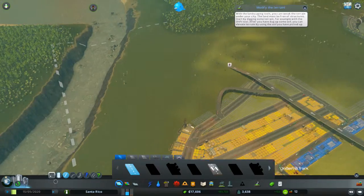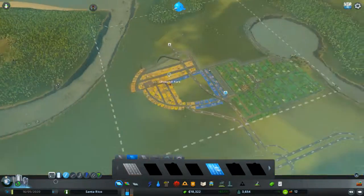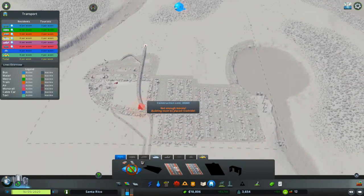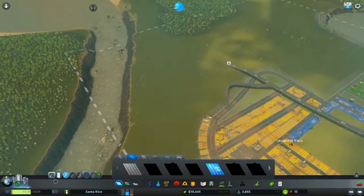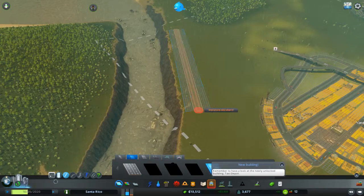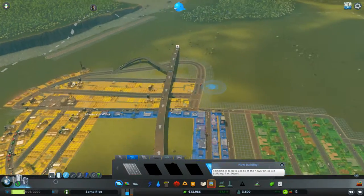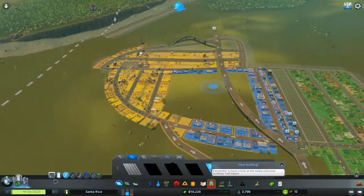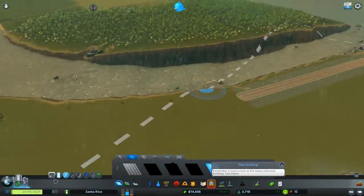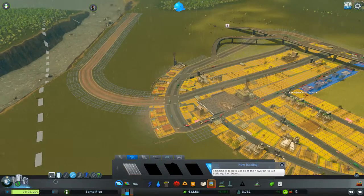We're gonna go ahead and get the roads going. We're going to do a four-lane road and with this one we're actually gonna do the bus lanes. We do have the transportation tab open, we just don't really have money right now to get a bus lane going and we don't exactly have the need for it either at the moment. We're gonna go ahead and get a road slapped down here, keeping it pretty close to that shoreline so it looks nice. We definitely need to connect this either with the highway or the industrial zone. We'll loop this in and create a junction there just so we can get some trucks and stuff flowing through.